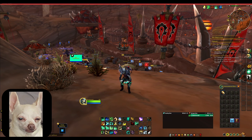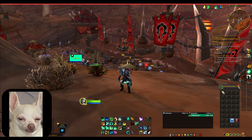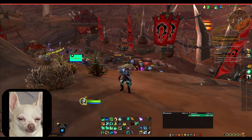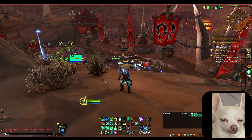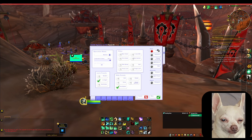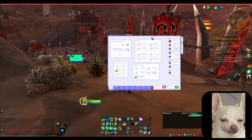The first thing you're going to do is go and download VuhDo on Curse Forge — it's spelled V-U-H-D-O. Once you get it downloaded, go ahead and just log out of your character or do a reload and you should have the VuhDo add-on. Once you have it installed, just press Enter, type slash VuhDo options, and you're going to be presented with a panel like this.